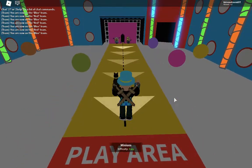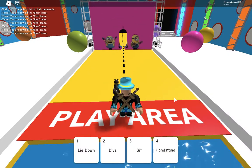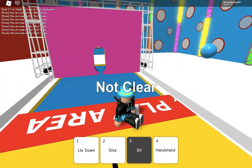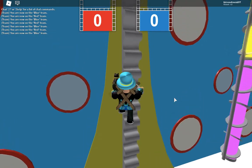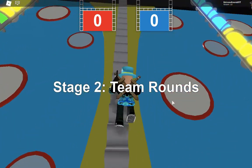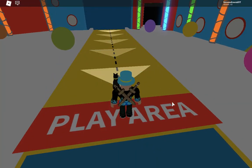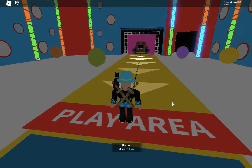Minions, difficulty easy — we just did Minions, come on. I did a little sit-down but if you sit down it won't work. Domo, difficulty easy — boom, we went through his spiked teeth.